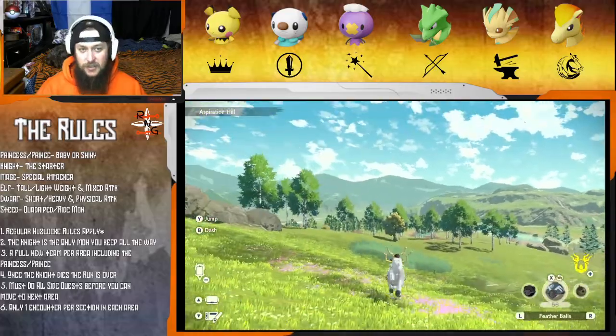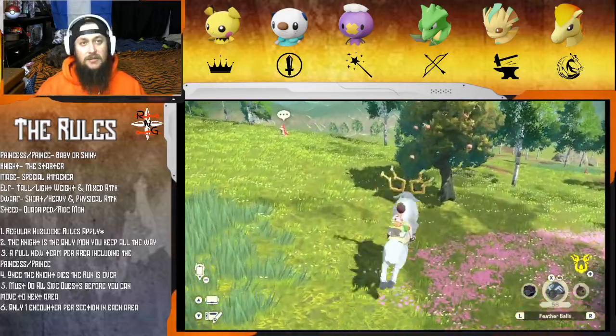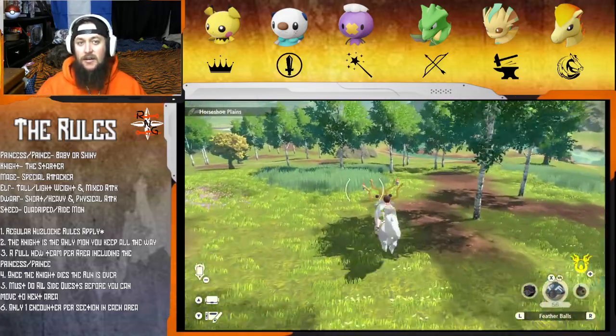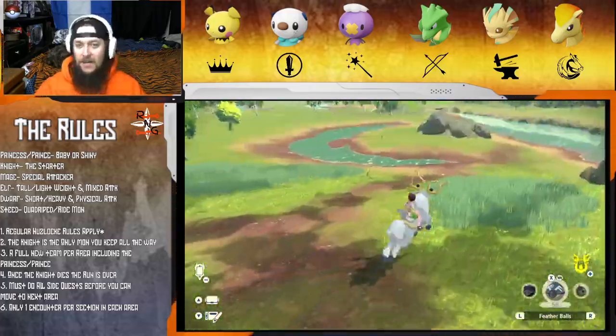I guess we're going to check for a shiny Wurmple because... Beauregard, is that an alpha? Look - now there's just alpha Wurmples everywhere. Get out of here. Just rubbing it in my face.